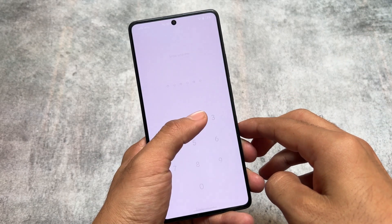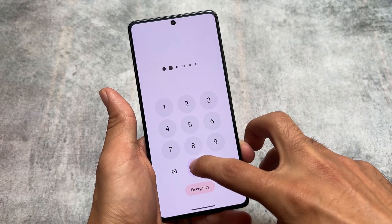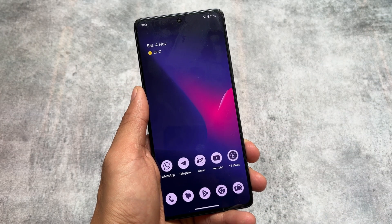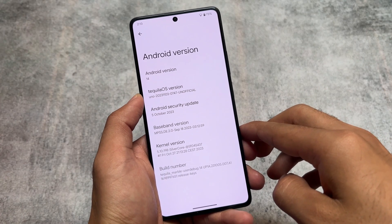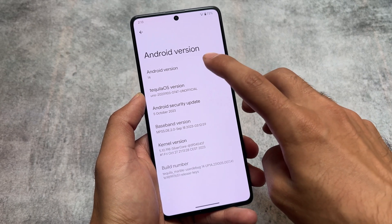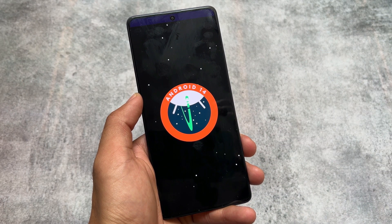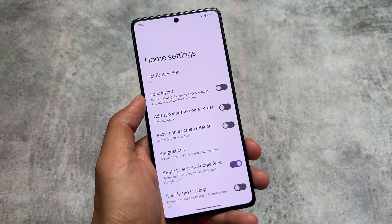Something interesting is finally available in Android 14-based custom ROMs. We're talking about a custom ROM named Tequila OS. It's not an official version yet, but it will be officially available for a lot of devices very soon. Right now it's installed on a Poco F5, and the features are amazing — you'll also get those things on your device if this ROM becomes available for it.